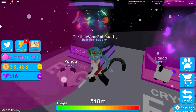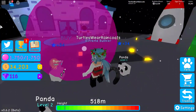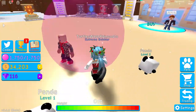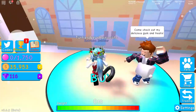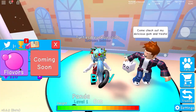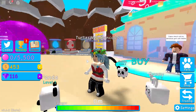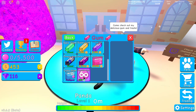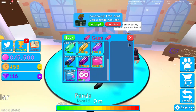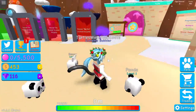Oh, this is what we need gems for. I definitely don't have enough for any of these items here. Let's go back down and sell our bubbles, then see if we can get a bigger bubble gum. We have a lot of money — we have enough for this one! I think we got the biggest bubble gum they have. Well, the Quantum Gum is the most powerful but that requires Robux, so we can't purchase that one.